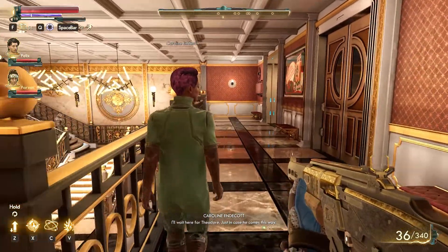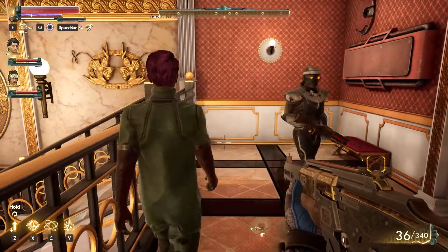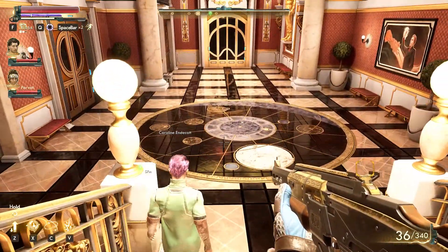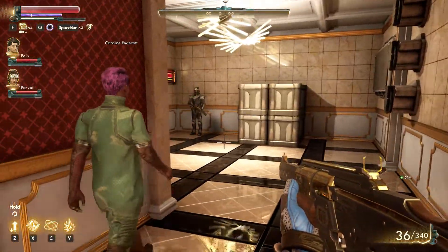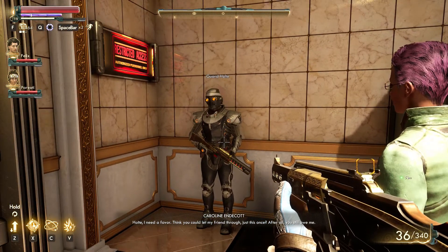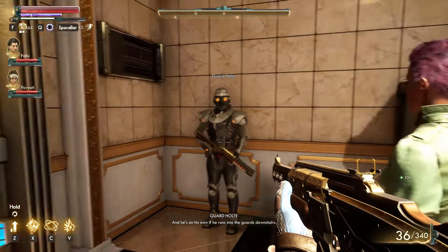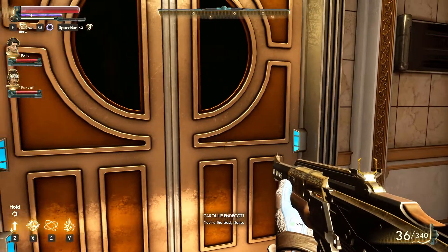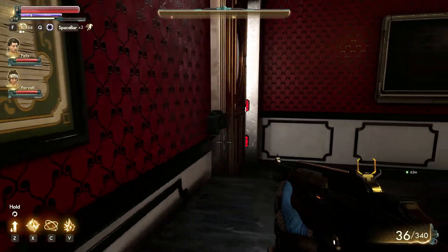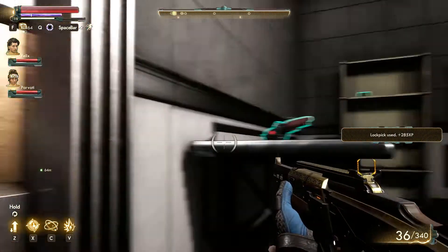She'll wait for Theodore just in case he comes this way, but I've got to follow her. This is one of those annoying games that doesn't put your walk speed at the same as the NPC's so you've got to keep tapping - really annoying. Come on, get me in that lab. She calls in a favour: 'Hold - I need a favour, think you could let my friend through just this once? Fine, but I don't want to hear anything about the catch-up packet incident ever again.' Yes baby, we're in!